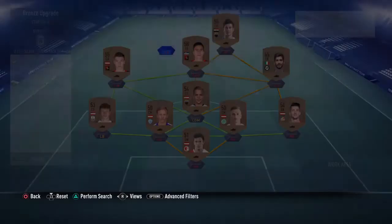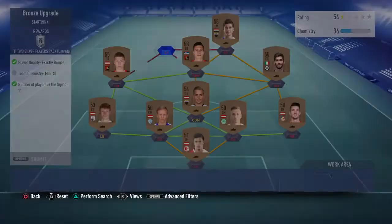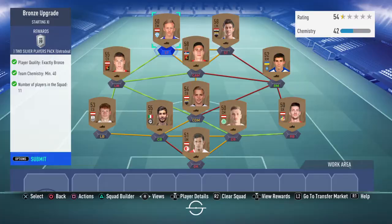Keep your rares because you can use your rares for icon SPCs. Make sure we get the chemistry right, fit around with it, submit the squad, and then you get a two-plus silver upgrade pack.